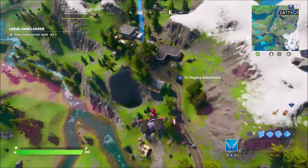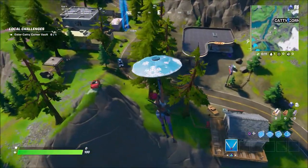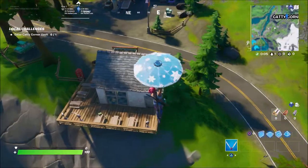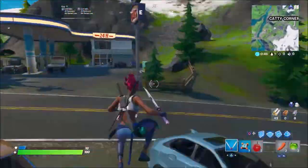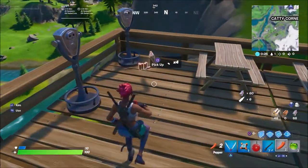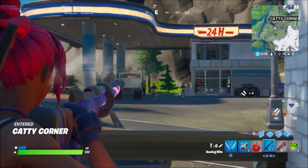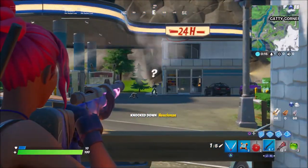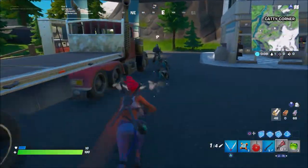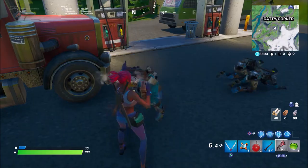So first we're gonna land here on this little house. Grabbing a weapon. Shields. Okay.